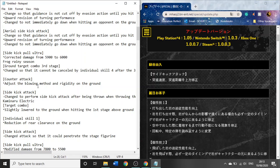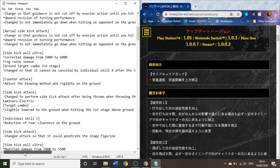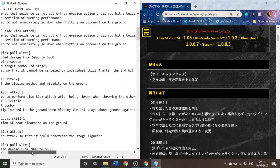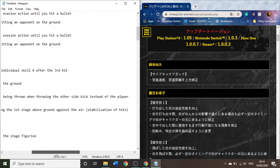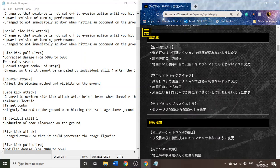For her counterattack, adjust the hit reaction when they're on the ground. I assume that's fixing — she had an infinite with that, when she did one hit into the yellow attack, one hit into the yellow attack, and she could just do that forever until mediablot. So I assume they fixed that. Change to a sidekick attack. 'Change to perform a sidekick attack after being thrown when throwing the other sidekick instead of the player' — very weird wording. I wasn't able to decipher what it meant in Japanese either, so I'm going to ignore that one. But there's something different about that, so you can test it out.